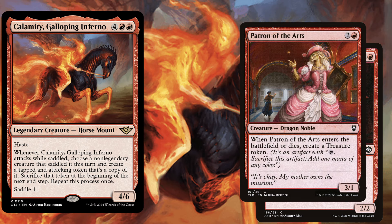We also play Patron of the Arts, a 3 mana 3/1, and when it enters the battlefield or dies, create a treasure token. Either we bring this one out in the early game and get a treasure from it, or in the late game it can also accelerate our mana advantage by saddling Calamity, attacking with it, getting those treasures on ETB, and then when we sacrifice those tokens we get even more treasures.